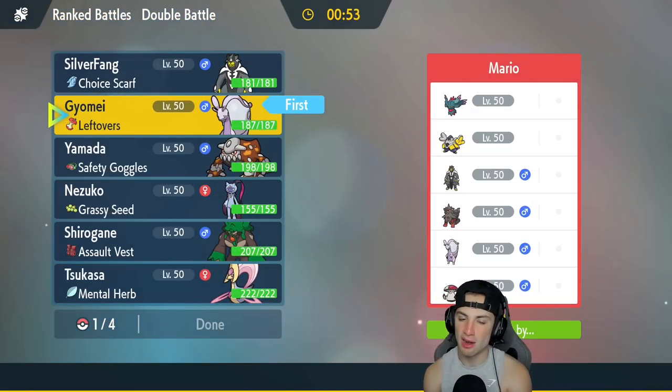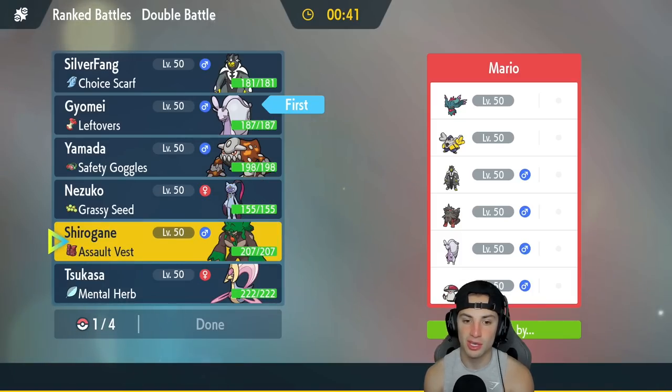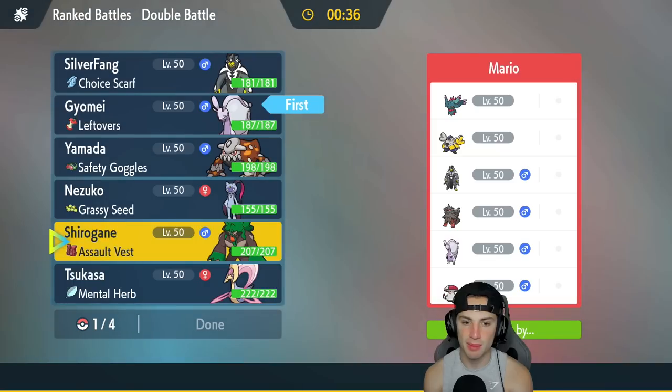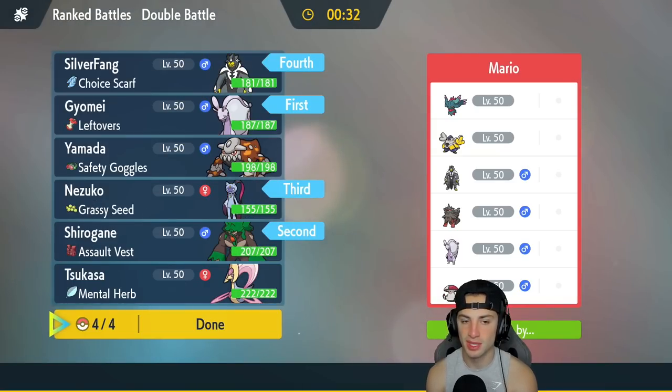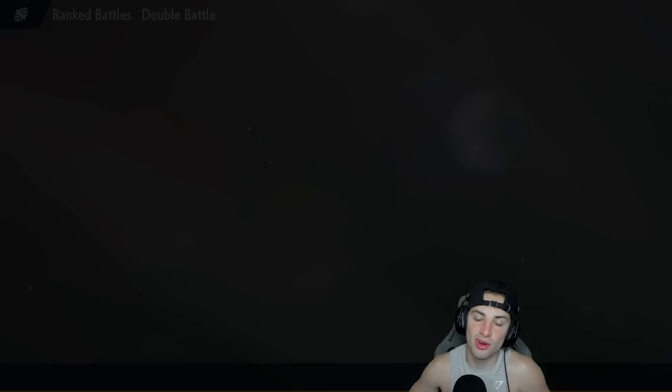I could set up Shelter and start thriving from there. I could also go in with Heatran — the Steel type is pretty solid. I could go into U-Turn and pivot out if they fake out, then bring Sneasler in the back end along with our Choice Scarf Urshifu. I think that's the best bet, so I'm going to do that. I think they'll lead Hisuian Arcanine, so I want to play around that.